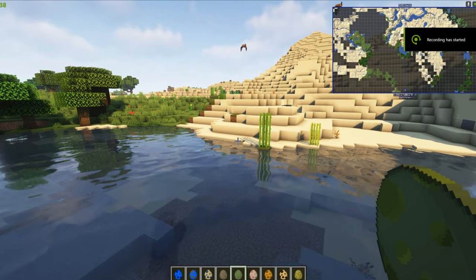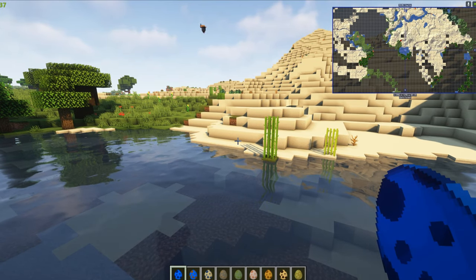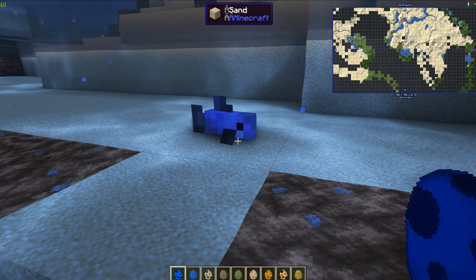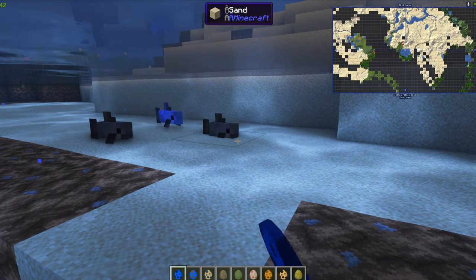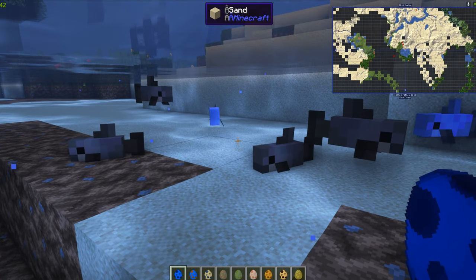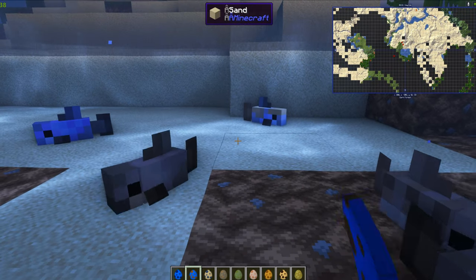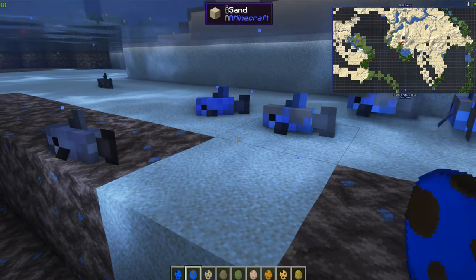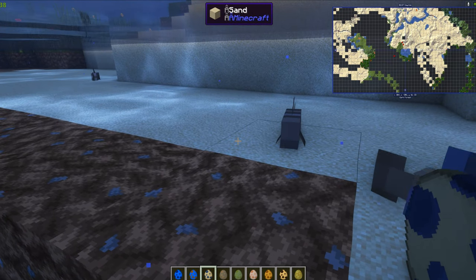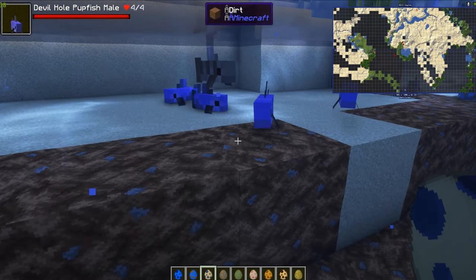Over by the water — desert pupfish. Not sure what a pupfish is but let's find out — they come in different colors, blue and gray. Then a Death Valley pupfish, slightly different, and a Devil's Hole pupfish. They're all separate variants.